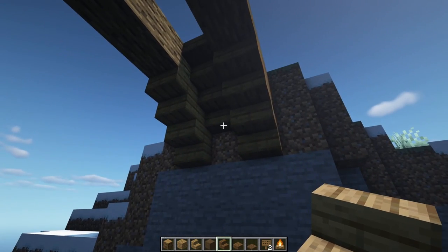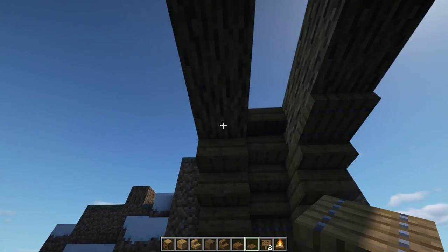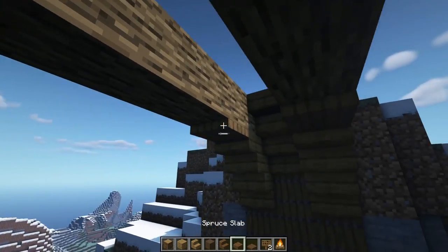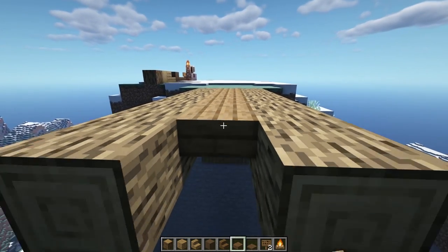So we have this look right at this edge. I'm going to bring our trap doors down just like so, one here and one on this side. Then let's bring some slabs — right from the stair going down another one, two, three, four, five.